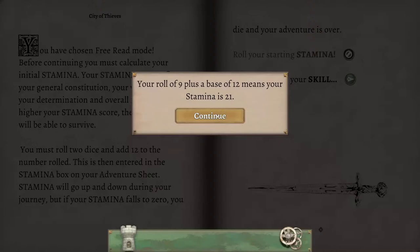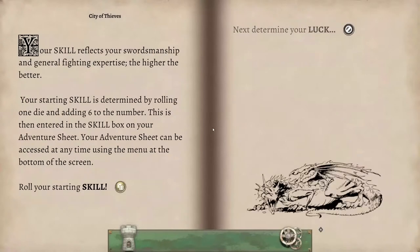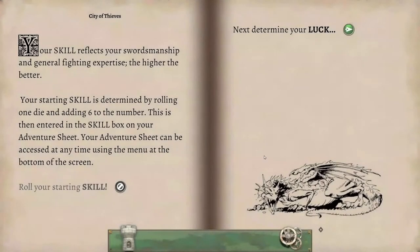C'est évidemment très important pour survivre dans le jeu. Ensuite, on détermine notre habileté, très importante dans les situations de crise. On lance le dé : 2 plus une base de 6, ça donne 8. Dans le jeu, il y a des moyens d'améliorer cette habileté, mais c'est pas terrible. On aurait bien voulu un peu plus. Et pour l'instant, on ne peut pas encore revenir en arrière pour recalculer.